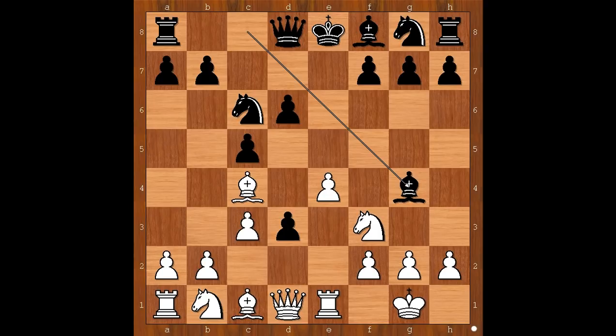William Potter played e5, intending to open the e-file. It makes sense, doesn't it? Knight takes on e5. White to move — this is now the critical position of the game. What would you do in this position if you had the white pieces?